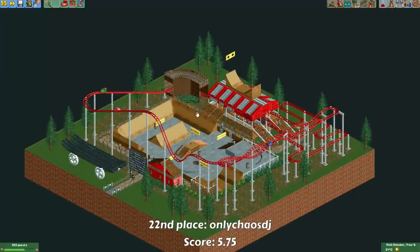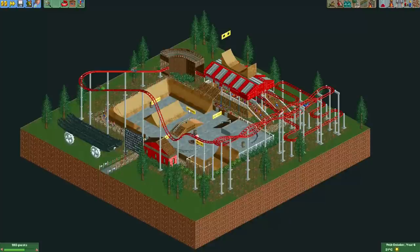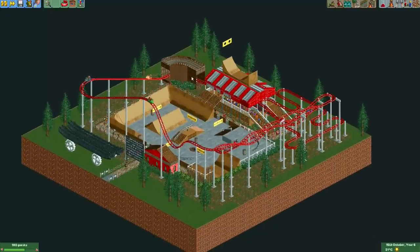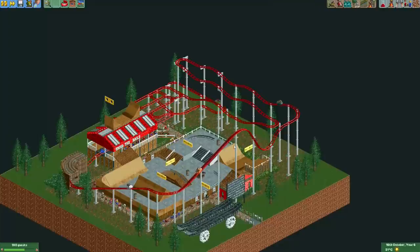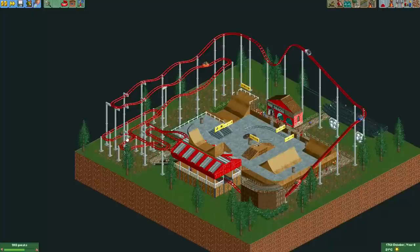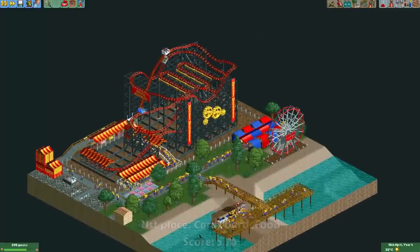Here's the entry from Only Chaos DJ. He actually made a skate park themed after Tony Hawk's Pro Skater. You can see the skate park in the middle, some skate letters you can collect using signs, and a videotape too. I think the skate park looks really nice. The outside of the map is a bit sparsely decorated. As for the wild mouse coaster, it's a little bit on the tall side — that's why it races through the last section way too fast, so probably more attention could have been given to the pacing.